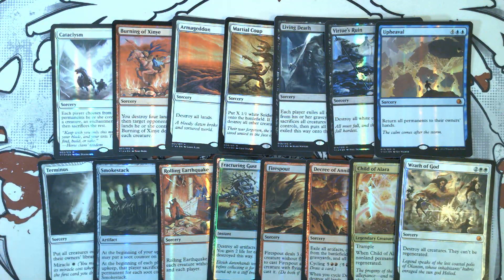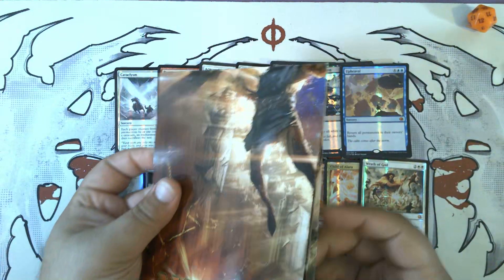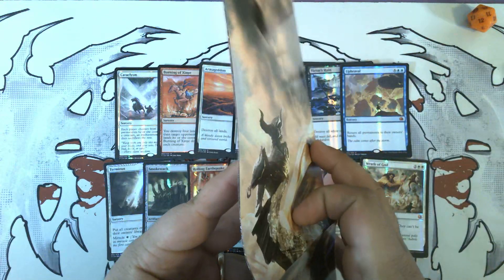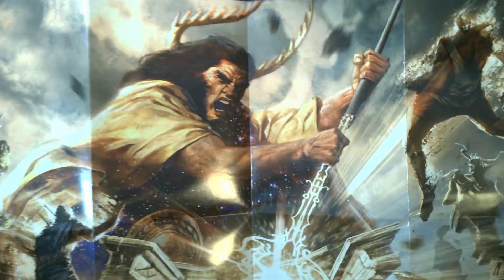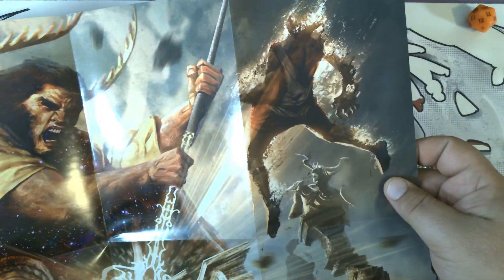Now that we've reviewed the cards, look at this awesome poster. Pull back so we can try to get the whole thing in frame. There are stories behind each of these cards on the front — that's really cool. And the back side is a large version of the Wrath of God art as a poster.